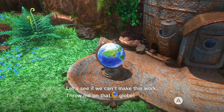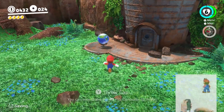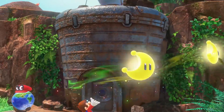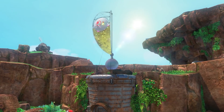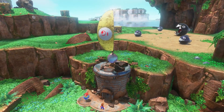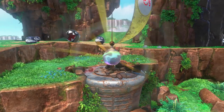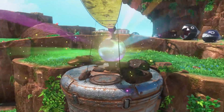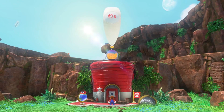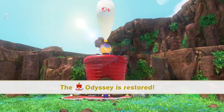'Let's see if we can make this work! Throw me onto that globe!' Okay, I will do, Cappy! Here are all four of our moons — should be enough to get this thing working! I just saw another moon behind me and some more of the purple polo. So I can come back and complete these levels later on and try and find some of the other things.